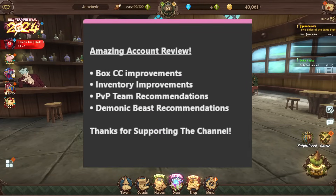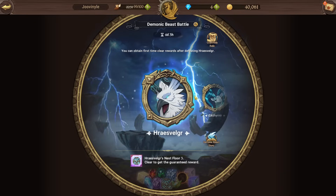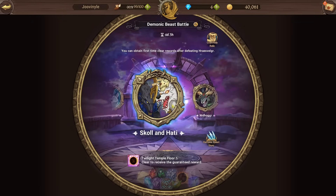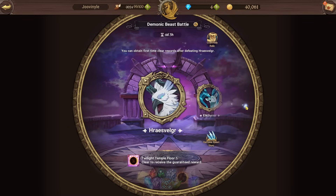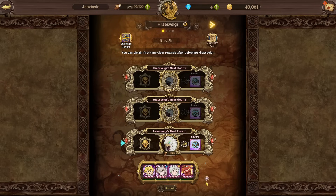Now moving on to the last category — demonic beast battle team recommendations. Let's see what Juvenal can actually do and what we can improve. Demonic beasts aren't really something to attempt in early game, but some are accessible — like the Bird, Deer, and maybe Skoll and Hati. Nidhogg is not early-game accessible, and the later parts of Skoll and Hati probably aren't either.